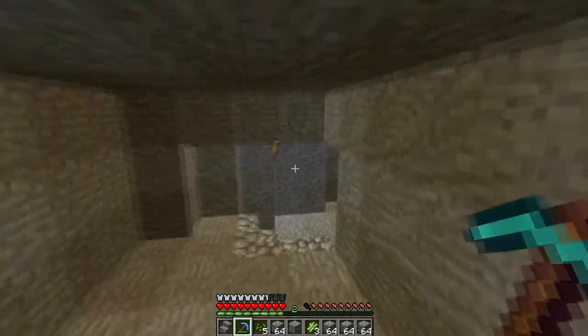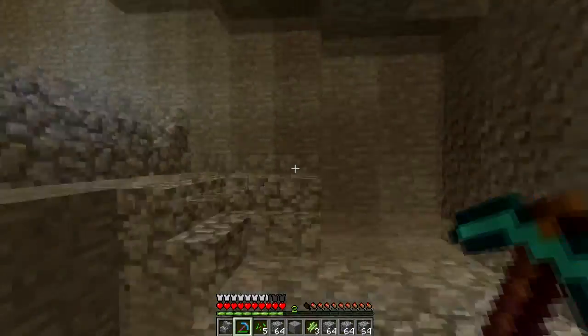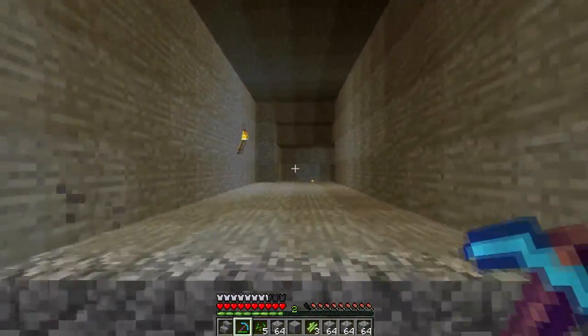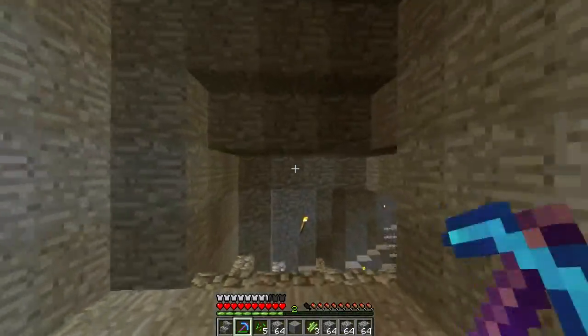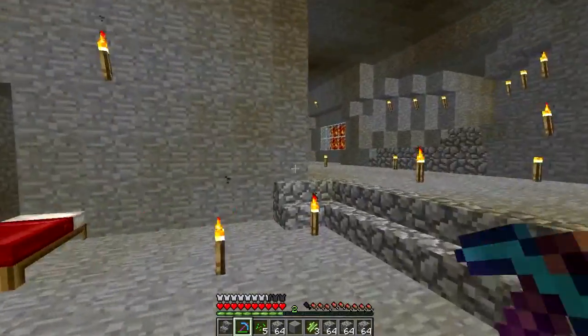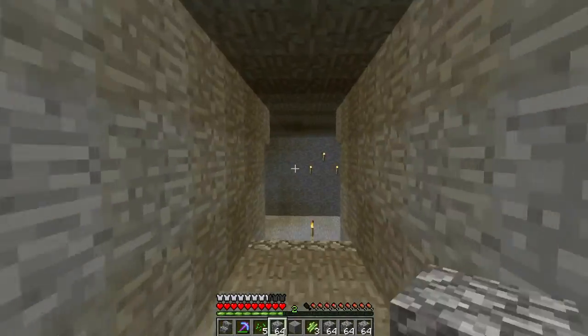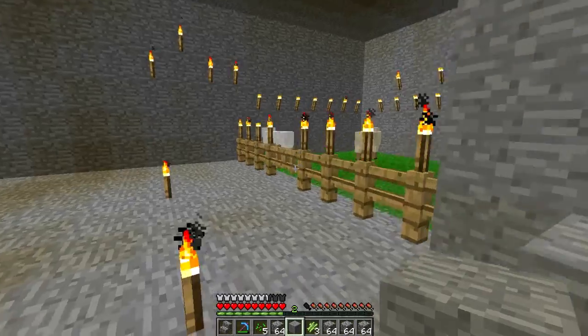I managed to get some animals back here using the wheat from that farm. I got two cows and two pigs — I made the pigs breed but haven't done the cows yet, that was the last of my wheat I had in inventory. They're down here, and I brought some chickens back as well because we've got loads of chicken eggs.